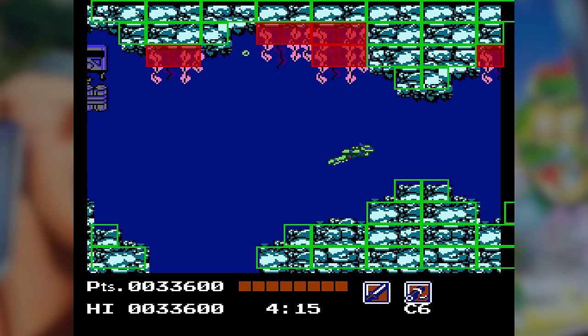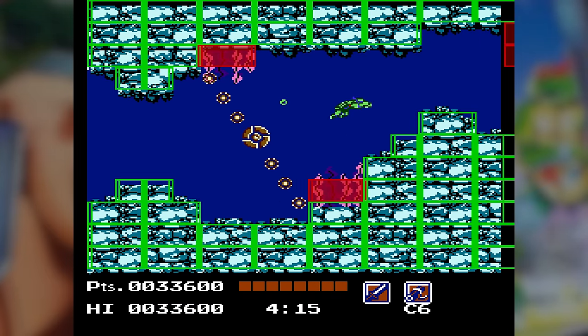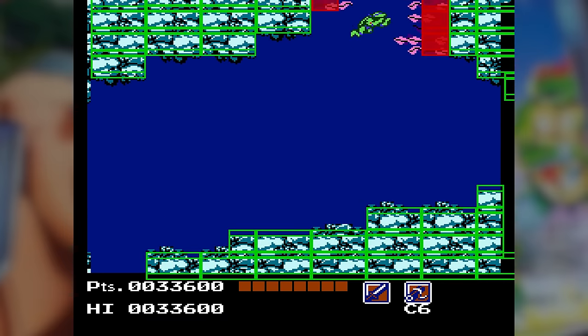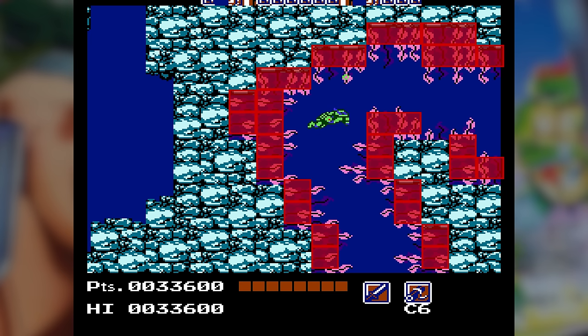You'll immediately notice that not all seaweed blocks have a red box — there appear to be some areas that are safe. If I enter the seaweed screen of doom, the path of safety is much more obvious. It's obvious just how tile-based the NES is most of the time. While the graphics appear to create this nice rounded passageway through the seaweed, in reality it's a staircase.